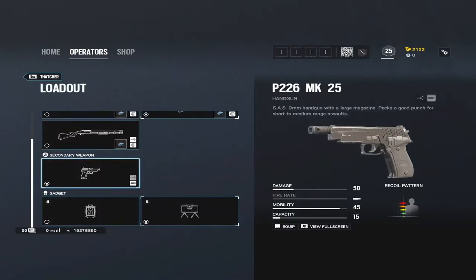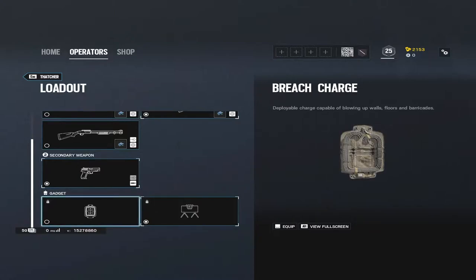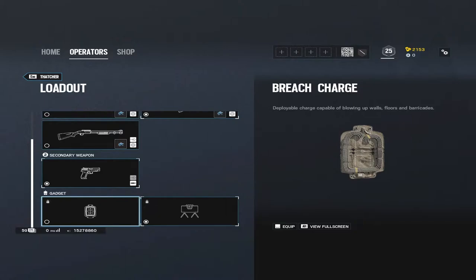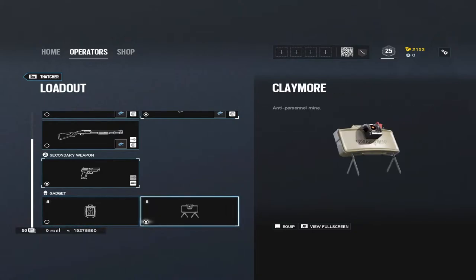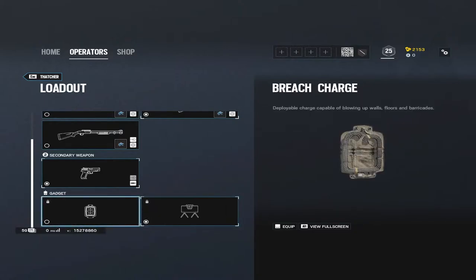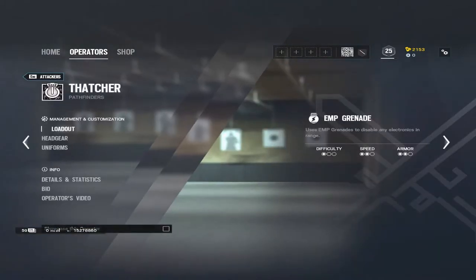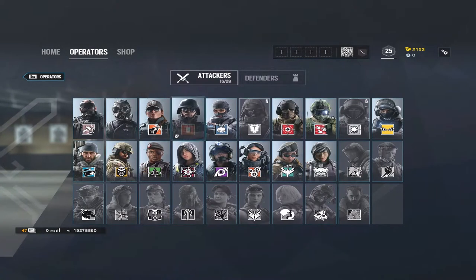For Thatcher's L85, take a 2x scope, vertical grip, and either a flash hider or muzzle brake. He doesn't have the SMG-11 so the pistol choice is already made for you. For his secondary gadget, I take claymores — though breach charges work too depending on your playstyle. You can put a claymore down to stop defenders from going into a certain area, and if they do they have to shoot it out, which you'll hear.